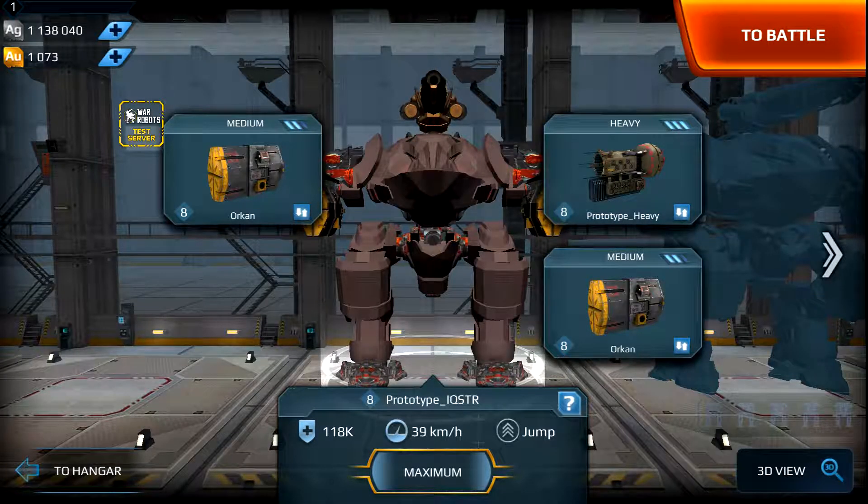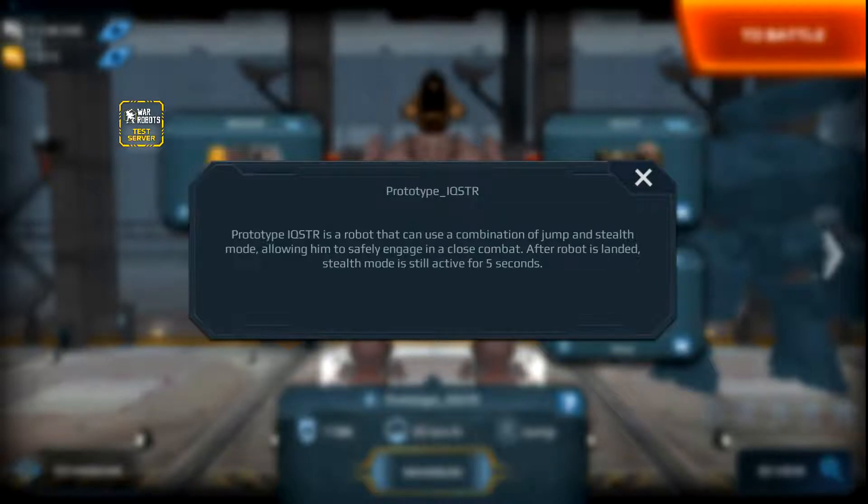So jump — I'm going to click on this guy. Prototype IQ STR is a robot that can use a combination of jump and stealth mode, allowing him to safely engage in close combat. After the robot is landed, stealth mode is still active for five seconds.